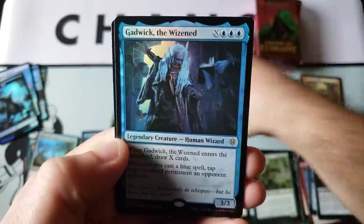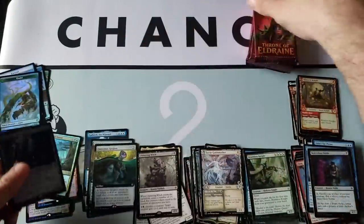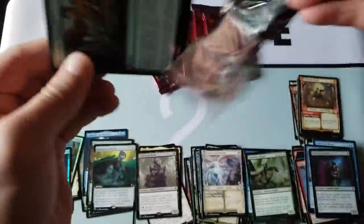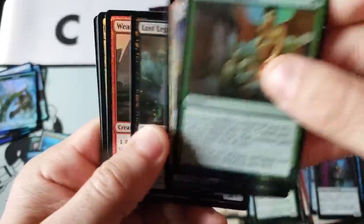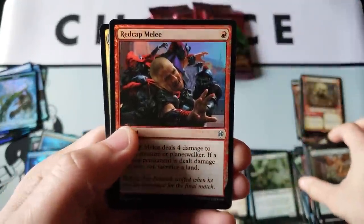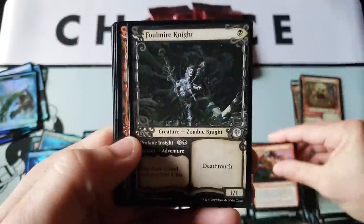Spyglass — terrible — and a Gadwick again for the regular foil rare. I'm not gonna lie, that is a weak first half of the box. I'm not even gonna sugarcoat it. Donald, you have been slapped across the face — you've not had a good start at all. I'm not gonna pretend like you're hitting a home run, because you're not.